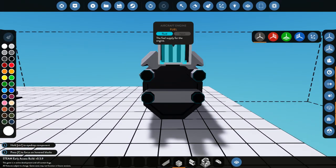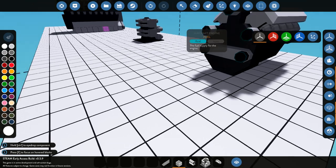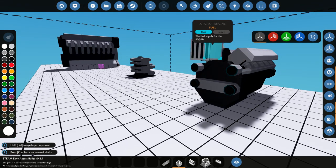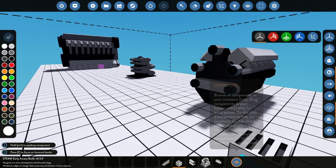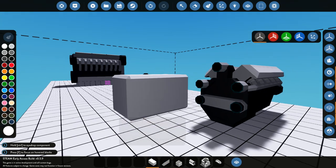Around the back we've got the fuel intake, so you can put a fuel tank on the back of there. You just put a fuel tank down and link it up using pipes — that's literally all you have to do. I'll show you guys how to do this by actually connecting one of these together.